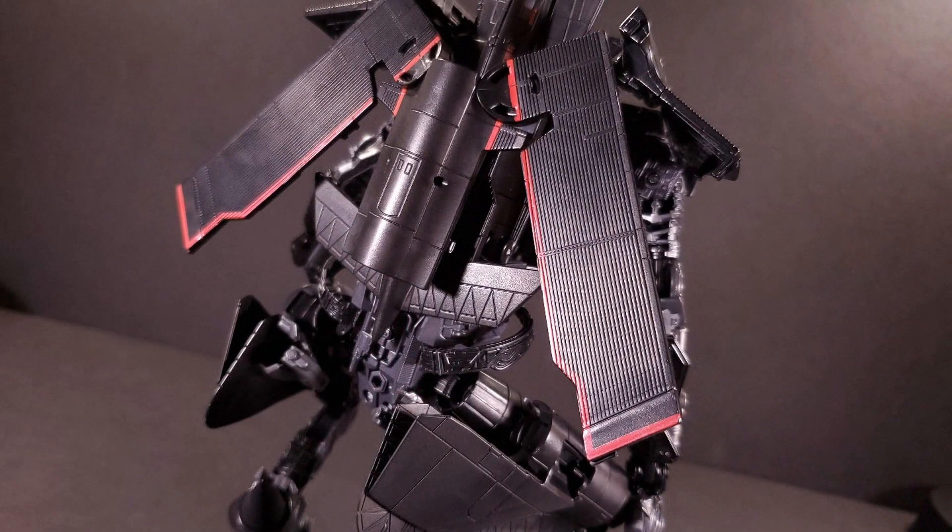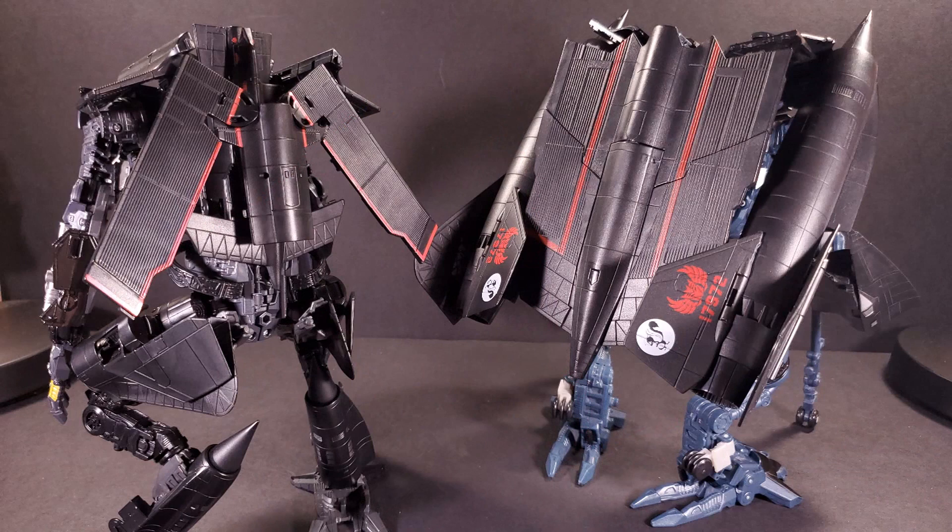This figure is also a master in kibble management, with the only errant pieces of Blackbird left hanging off of him being the panels on his back and shoulders, which represent the spines on the character model. Compare that to the original Revenge of the Fallen leader, and Studio Series looks absolutely lean in comparison. I guess kibble is the price you pay for lights and sounds.